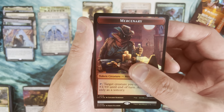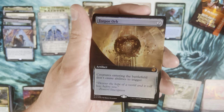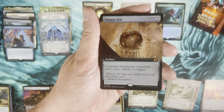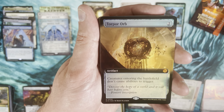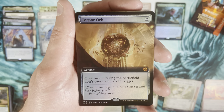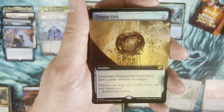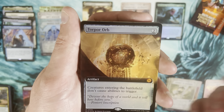Pack number five. Another mercenary token. Oh — an extended art foil Torpor Orb out of the Big Score! Prior to this reprint Torpor Orb was really getting up there in price. Creatures entering the battlefield don't cause abilities to trigger — really good at shutting down ETBs. It's symmetrical, but still a two-mana artifact. That's a strong card and a good reprint decision.